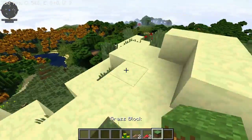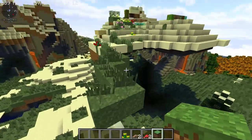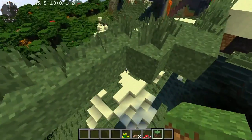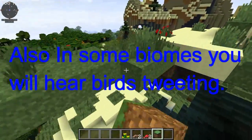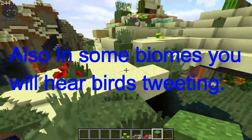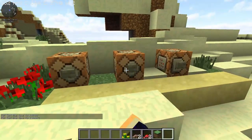The grass blocks now have little strands of grass on top, which is really annoying because you can't get rid of the grass. So this isn't going to be a great resource pack for me because I hate grass and it'll be annoying not being able to get rid of it. But if you like grass, then this texture pack is fine for you.